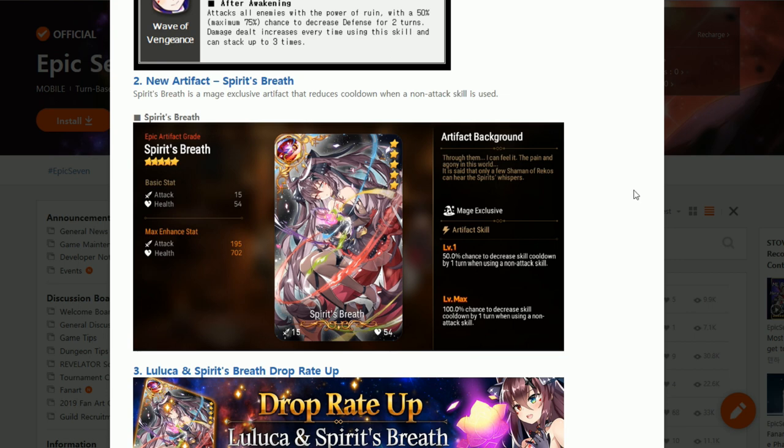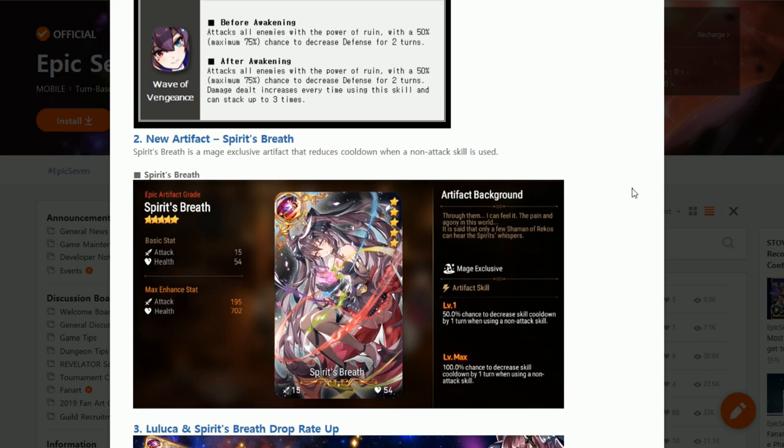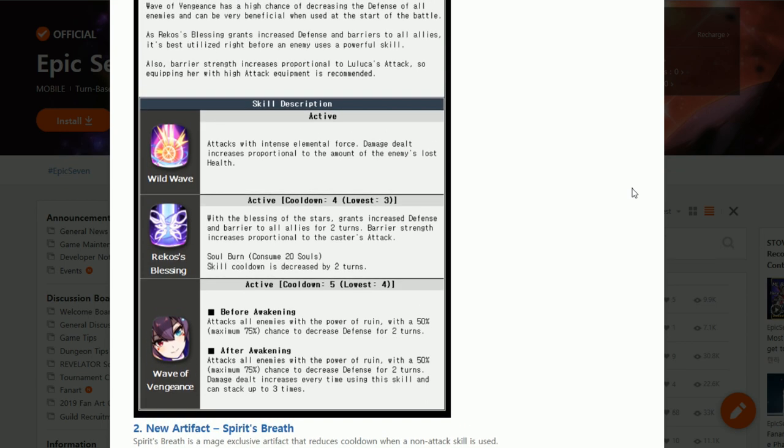As for skill priority — as indicated by her kit, Luluka relies heavily on her skill rotation. It is advisable to level at least both skills to minus 1 cooldown, with her ultimate skill maxed for more damage potential.